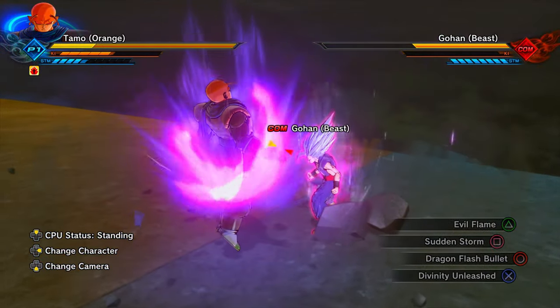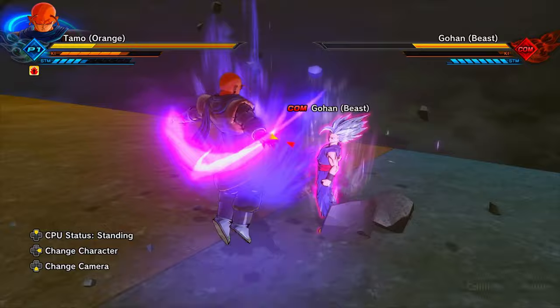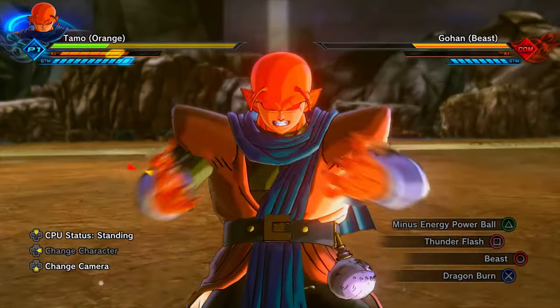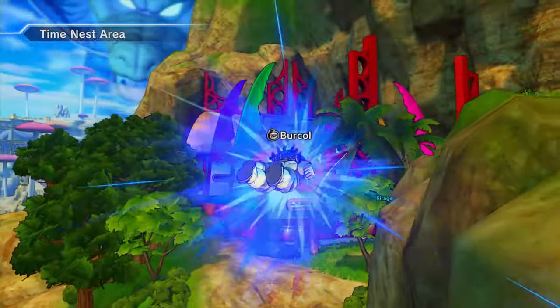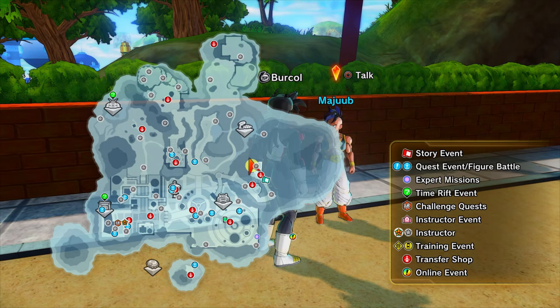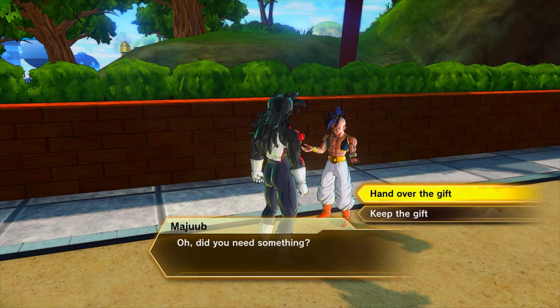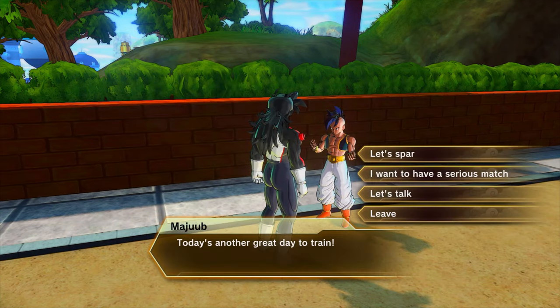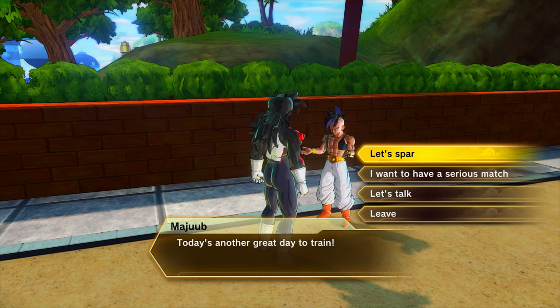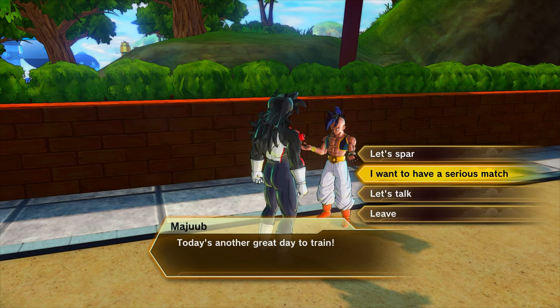To unlock it, you complete the Goku and Uub/Majuub mission in Conton City — talk to Majuub in the World Tournament area. It is a random drop so you could do it many times in a row without getting it. It's absolutely phenomenal.